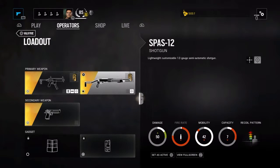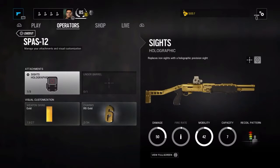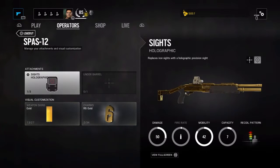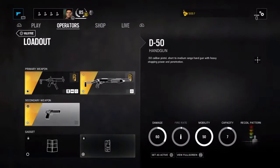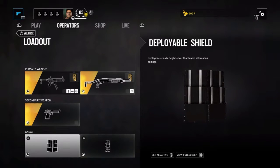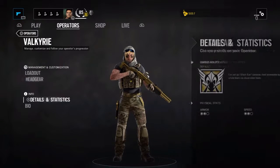Her second weapon — let's call it her destroyer — is the SPAS-12 shotgun. I only put a holographic sight on it with the gold camera and R6 gold charm. She also has the D50 in gold. Her gadgets are a deployable shield and nitro cell. I would really recommend the nitro cell because it's had a big buff.